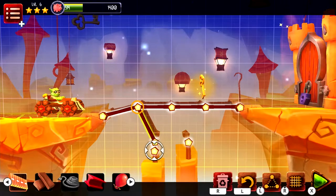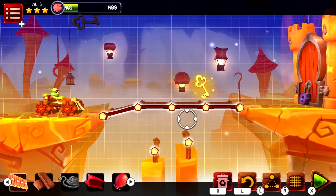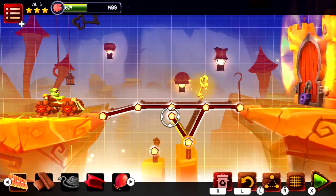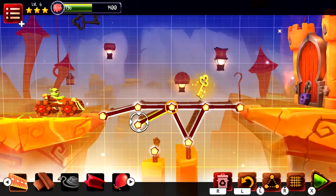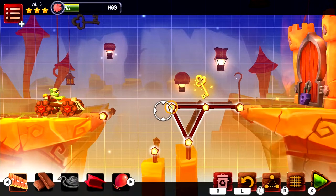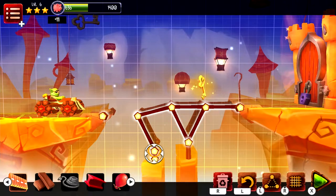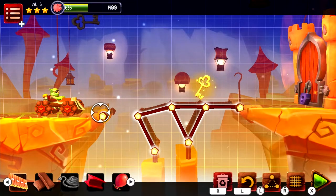With no story to speak of outside of a few animated cutscenes that make zero sense, we're jumping straight in with gameplay. The setup for anyone who's played a bridge building game should be pretty familiar — construct a bridge from point A to point B to get your vehicle across. To mix things up though, with Bridge Builder Adventure you must collect a key on your way to the other side to unlock the gate that's blocking you.